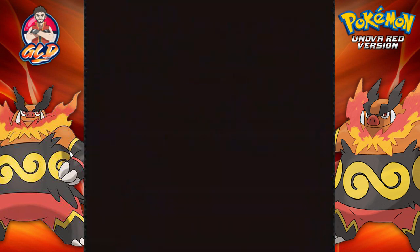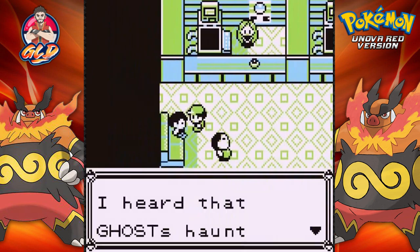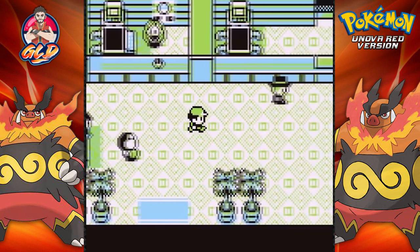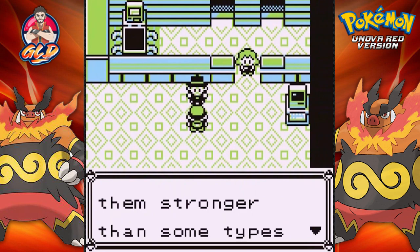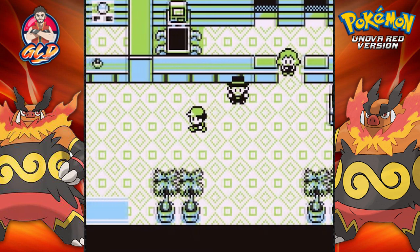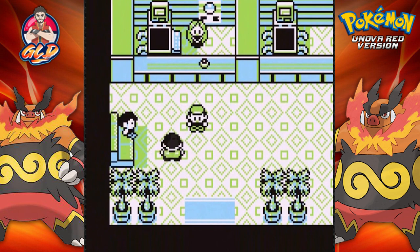Before leaving, checking the Pokemon Center to see if anyone has something for us. Heading through to Lavender Town. That's pretty much it for this episode, guys — in the next one we'll be going into Rock Tunnel, getting through that whole thing, and then heading straight into Lavender Town. Thanks for watching, see you guys next time.